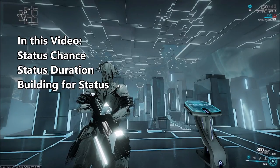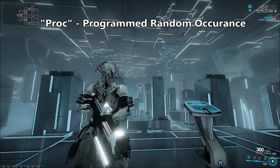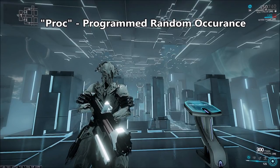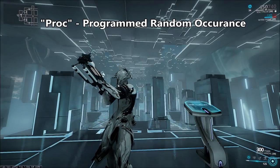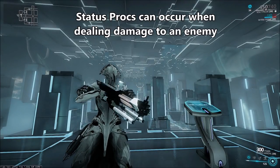Status effects are often referred to as procs, and what a proc is is a programmed random occurrence. So calling something a proc just means it has a random chance to occur in game. With status effects, every time you shoot or hit an enemy, you're going to have a chance to affect that enemy with a status proc.